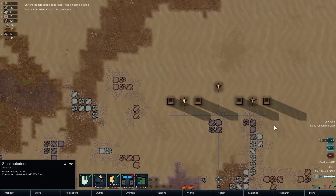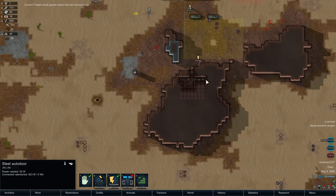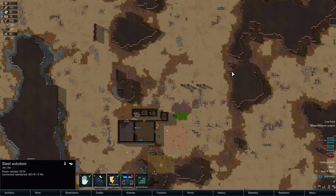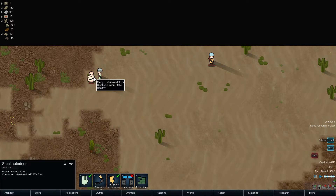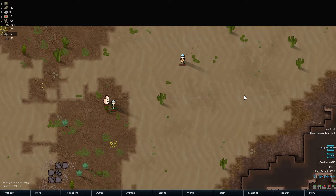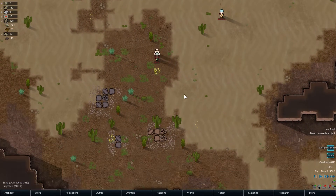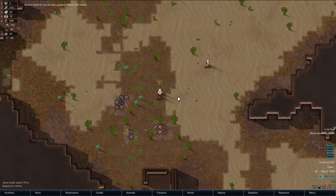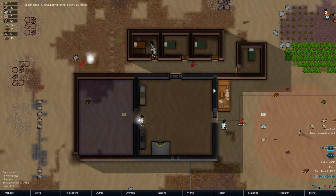Oh hey, there's a raid. I guess we can try out our new turrets. Those batteries are a high priority because not having them kind of makes this raid a bit of a problem. So we've got a guy with a knife, a pistol, and a shotgun — he's going to be the most dangerous, without a doubt. I didn't actually check whether it said they were attacking immediately, because sometimes attackers will attack immediately and sometimes they'll wait like a day or so and just camp out.